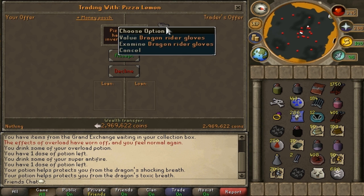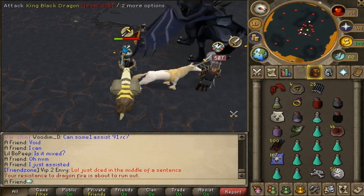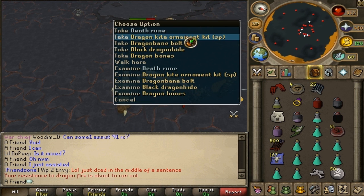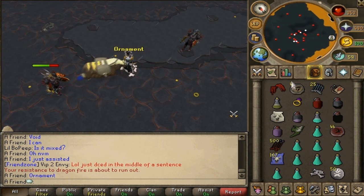A lot of people still kill the KBD — usually around 3 to 5 people in every world just trying to spec it with the claws, so it's very hard to get the kills. When I was doing this video, I would play in the mornings when there are usually 1 to 3 people per world, and I would get the majority of kills.